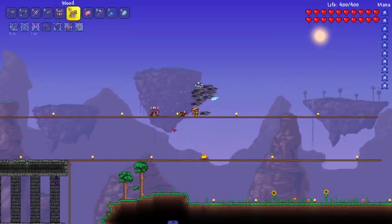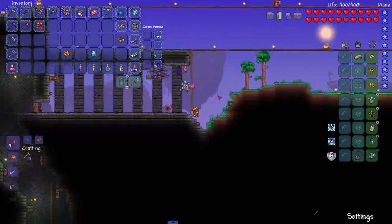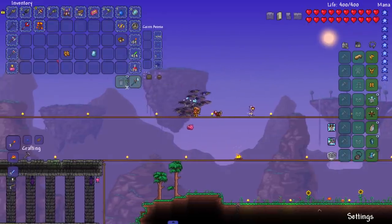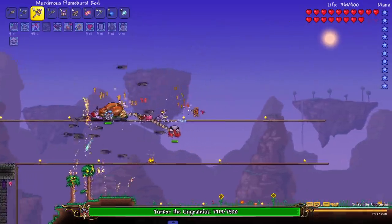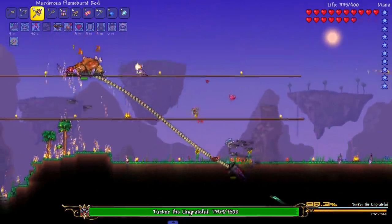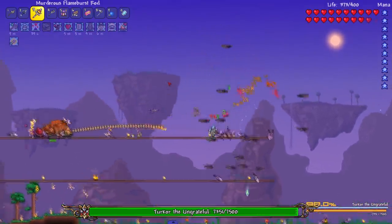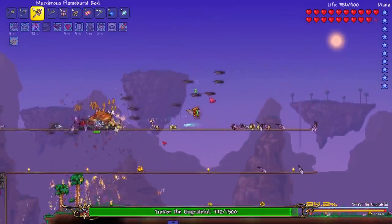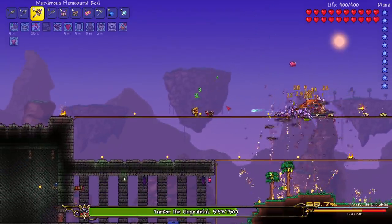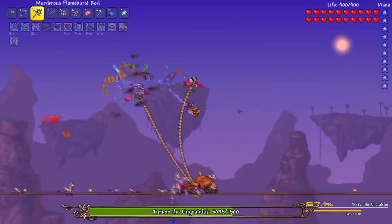Let's get the summon table down, place a heart lantern, buff up, drink the summoning potions, summon in all the extras. Okay, that was kind of scary — last time I fought Turkor from the Consolaria mod it had completely different AI, and it seems they've updated the AI. The neck does damage, that's a little scary.